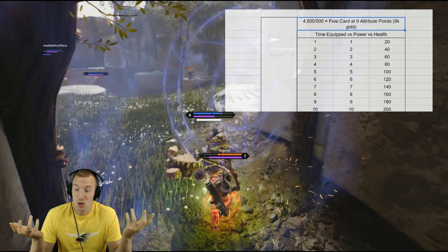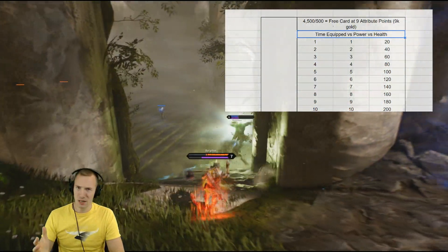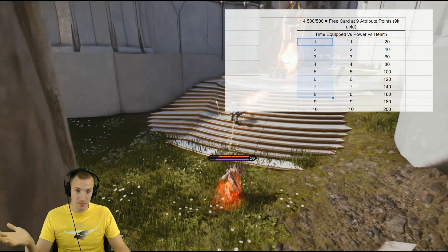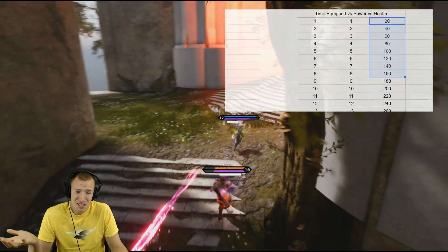It's free — put it on, it starts growing. Nice and free. The math here is pretty simple: time equipped versus power versus health. This column here is time, this is power, and this is health. Really quite simple.